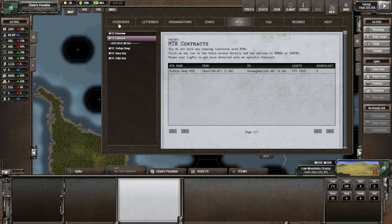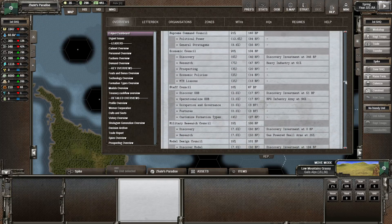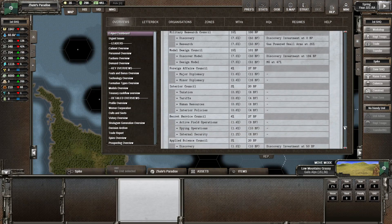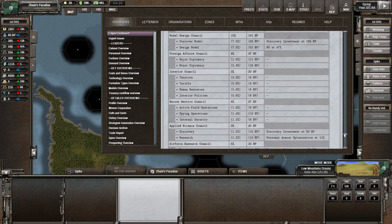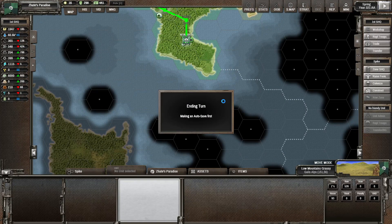Before we go to the next round, let's have a quick overview look. Heavy Industries is at 61%. RPG Infantry Army is going to be done soon. Machine Gun is already at 47%, and Gas Power Small Arms is 35%. Beyond that there's not too many changes, but let's head to the next round.